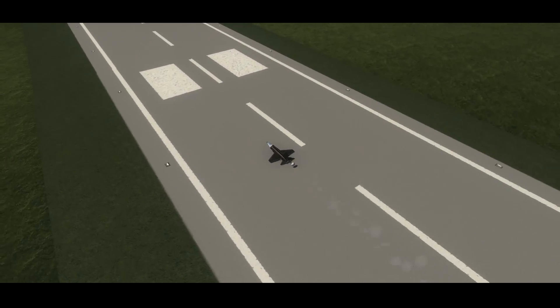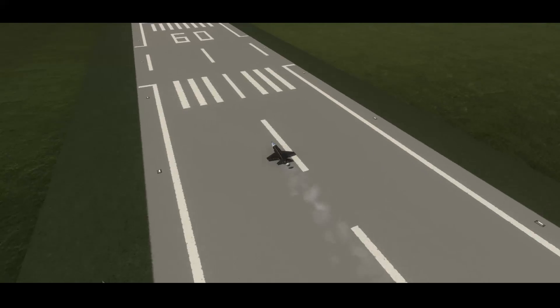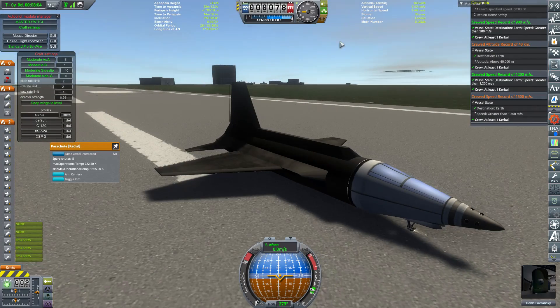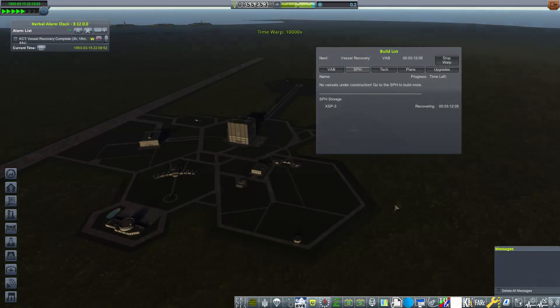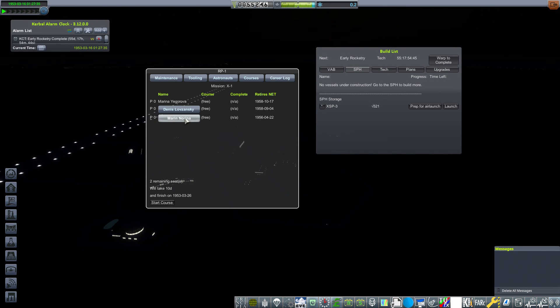All three sets of brakes are used to bring us to a full stop, and even with that you can see we still need quite a bit of runway. But we did stop, and it was a really very successful flight. All three engines lit, they burned to completion, we almost hit Mach 4 which was really good. The XSP-3 is showing to be a very capable and promising vehicle, so we'll probably be doing a lot of flying with it.